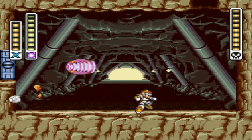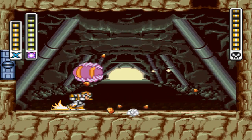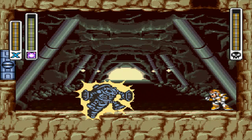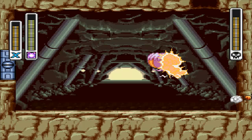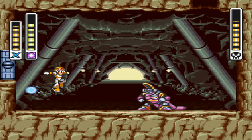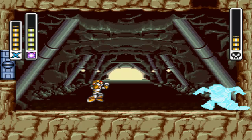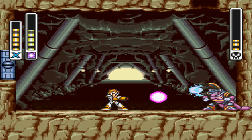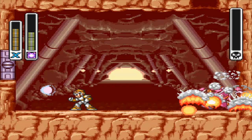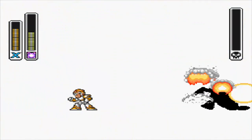Armored Armadillo can be quite difficult to take out if you don't have the right armor. But since his weakness is the electric spark, he goes down fast — his armor breaks right away once hit with the spark. He continues to fire off his own projectiles, but he's basically down. Since we got this weakness, it takes less than a minute to destroy. Down goes Armored Armadillo.